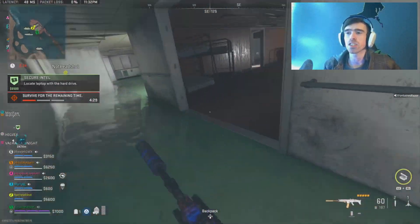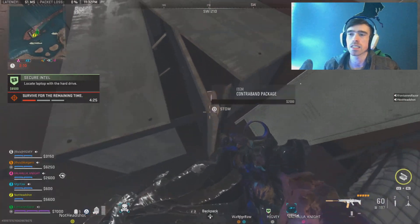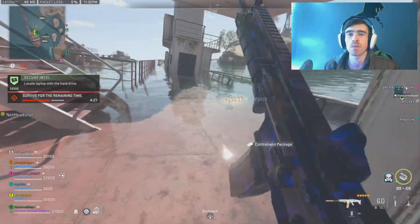Make your way on to the second shipwrecked boat. When you're on the ground floor, go in on the left-hand side, hang the first right inside the door, and you'll see the contraband package buried underneath the table beside some beds.